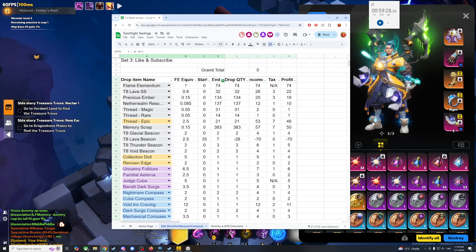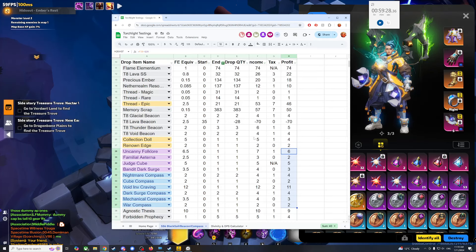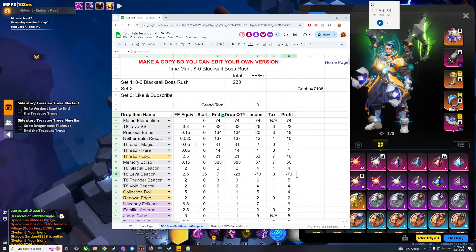You are farming for a lot more items in this one. The compasses are a fair bit — this time 40 FE. The cost was a lot higher because the beacons cost about 3 times as much. But overall it's still better. So if you can farm T8, then farm T8.